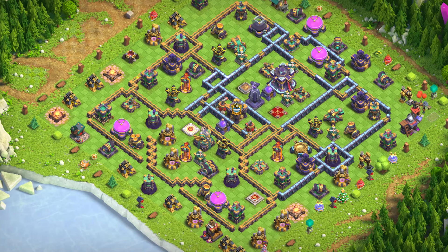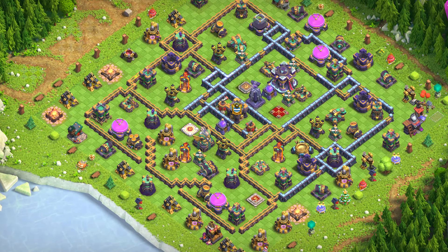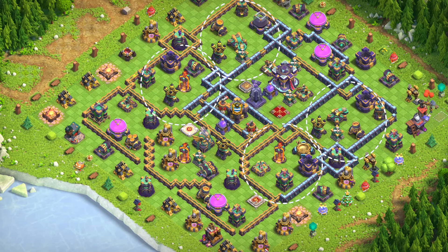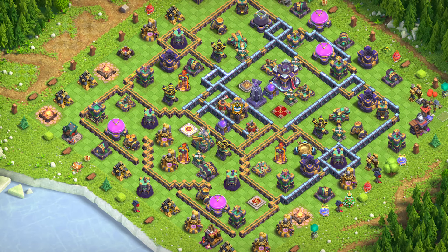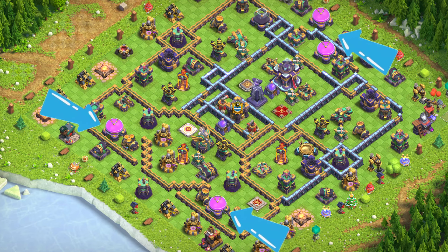Base number 3: Anti-3-Star War Base. This base is designed to prevent attackers from achieving a 3-star victory. It typically features a spread-out design with multiple compartments and strategic placement of defensive structures. In focusing on protecting the town hall, resources might be left more exposed to looting.